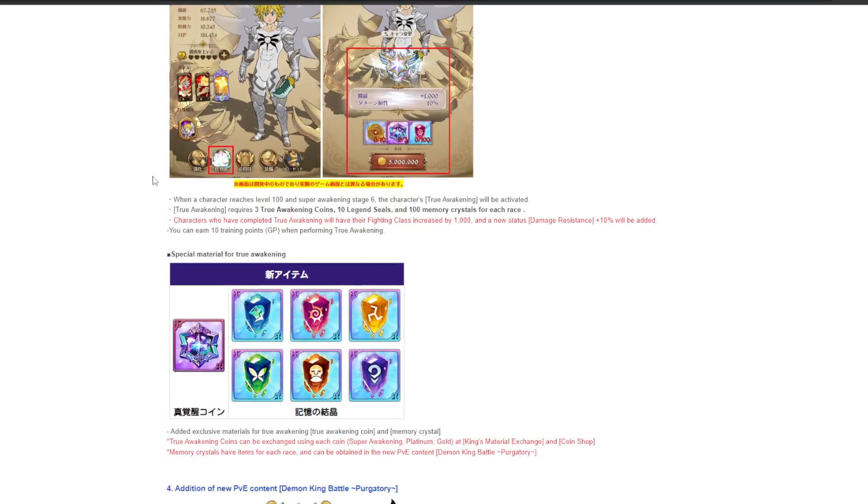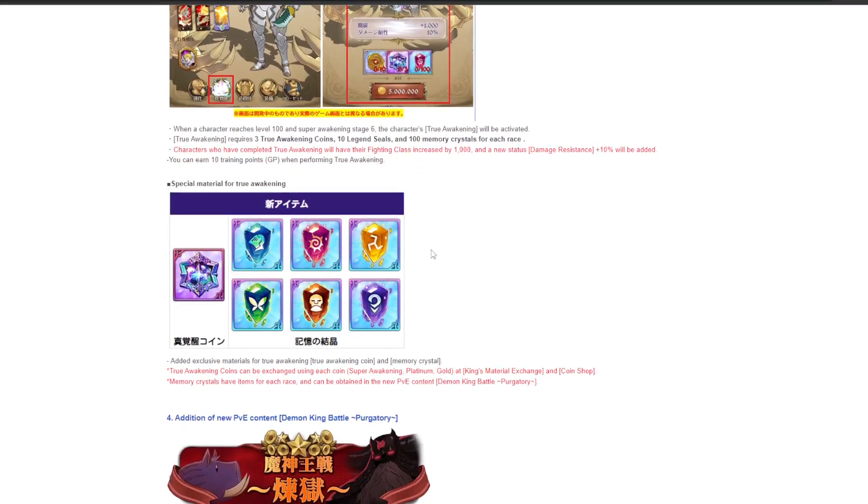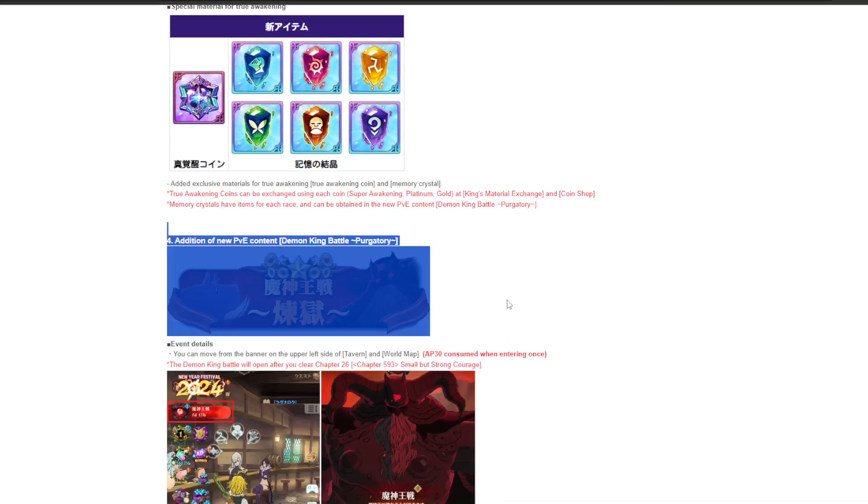I went over this in the other video. These are the materials you need to true awaken: you need 10 LR coins, 3 of these which you can either buy from the coin shop or trade 12 super awakening coins for, and then these crystals which you get from RNG from the brand new Demon King event.